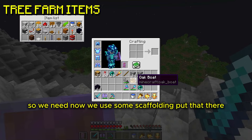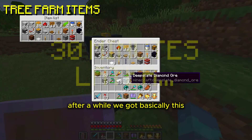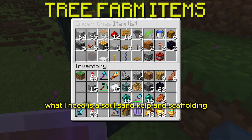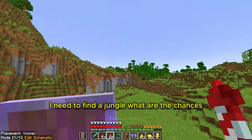Now we need some scaffolding. I need cobblestone. After a while, we got basically this. What I need now is soul sand, kelp, and scaffolding still. I'm still confused on the scaffolding part — I need to find a jungle.